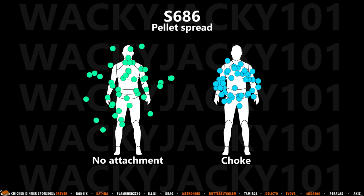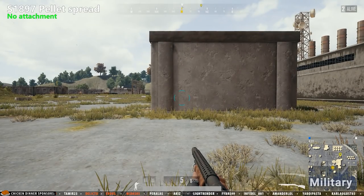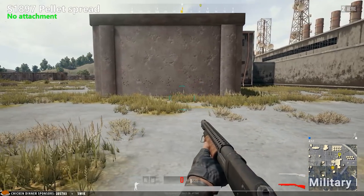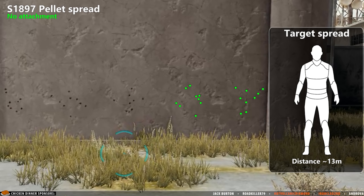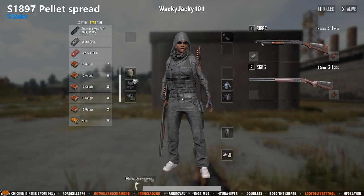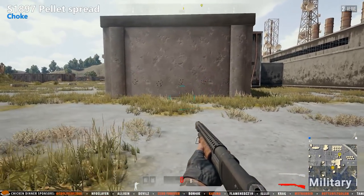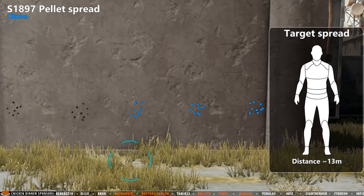A dog pill attachment cannot be attached to the S-686. Now to the S-1897. The first test is performed without any muzzle attachment. We see a very similar pellet spread as we did with the 686, and we will compare those later in this video. Now testing using the choke, and again almost all pellets are hitting the target when using the choke.